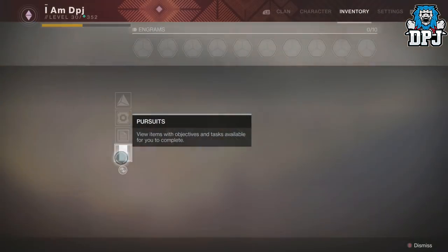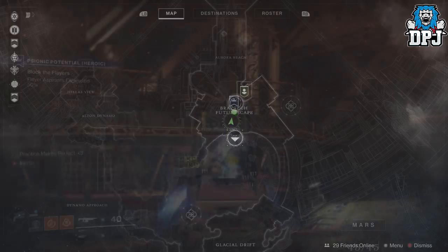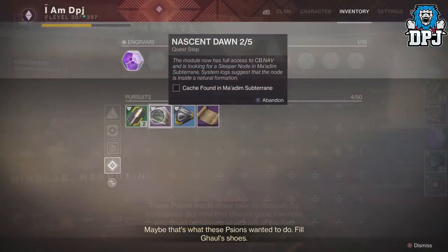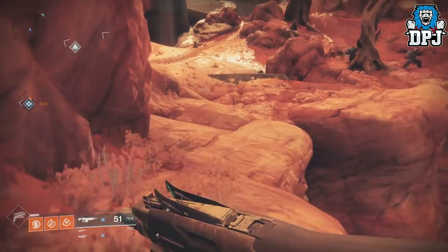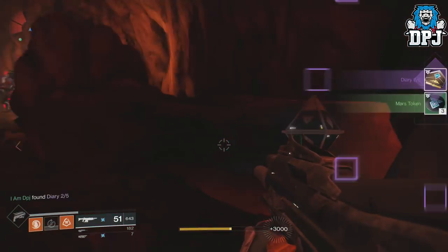Once you have 25 Valkyrie kills, you then have to move on to step 2, which is to complete the heroic adventure Psionic Potential — which is the easiest thing to do. Once this is completed, the next step is to go into the Lost Sector within the Glacial Drift area as I do on screen. Halfway through this you will see a node which you have to collect.